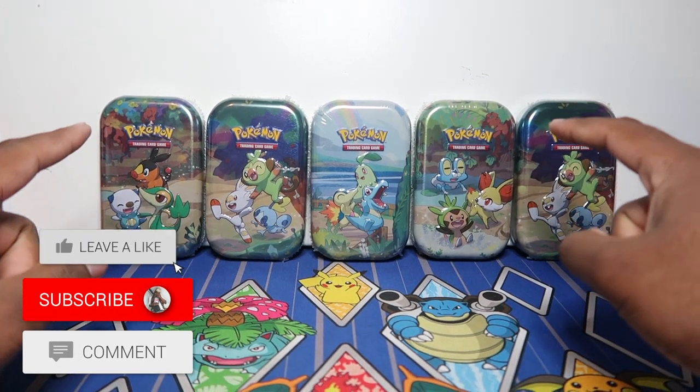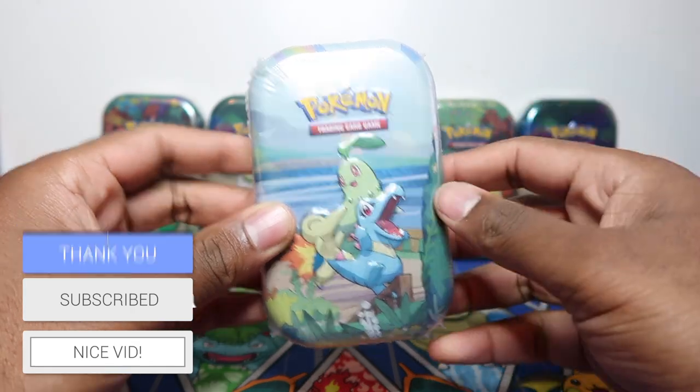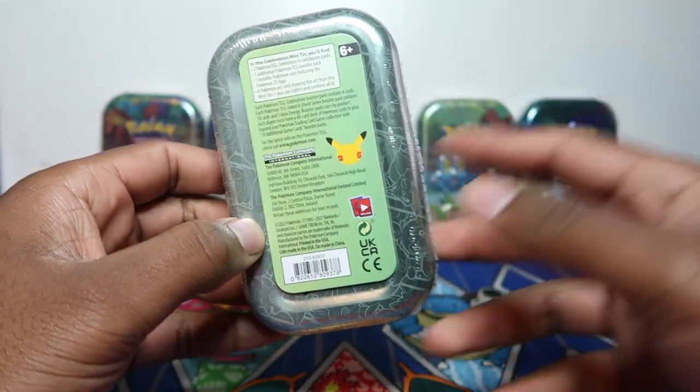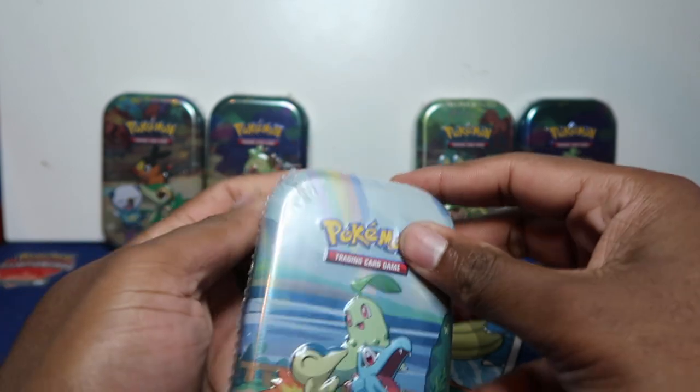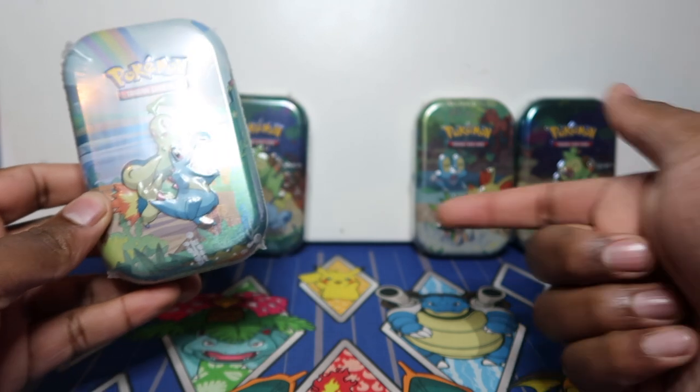What's up guys, in this video we're gonna be opening up five mini tins. These are the celebration mini tins which should come with three packs — two celebrations and one main set. I believe it's only Darkness Ablaze that you can get in the mini tins.